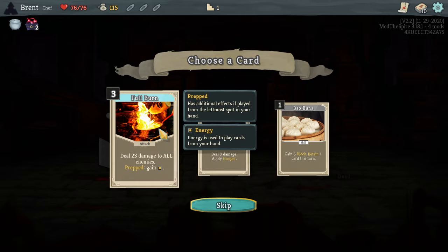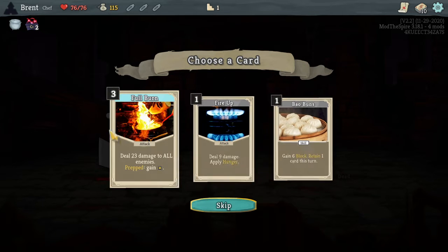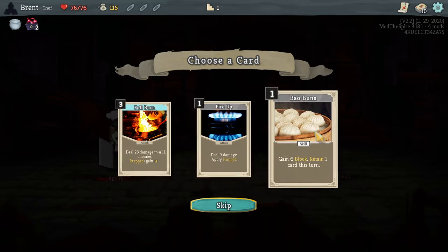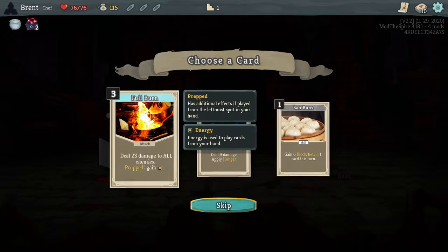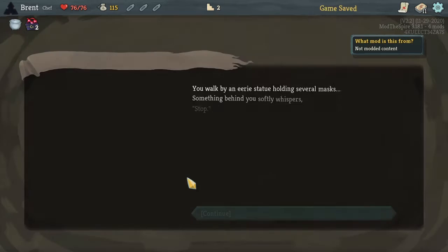Full Burn: deal 23 to all enemies. Prepped — gain one energy, played from the leftmost spot in your hand. Interesting. Apply hunger — I like the idea of hunger, but Full Burn could just be nice. Yes, I think we want that. Gives us some AoE, should be pretty nice.